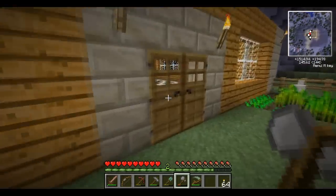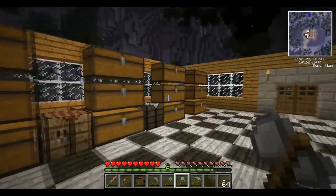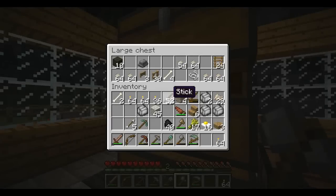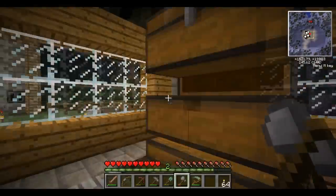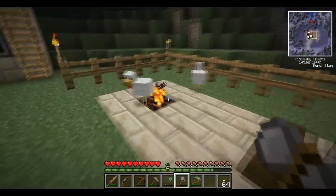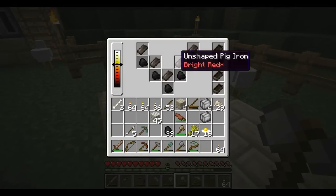I wish they didn't have lighting bugs with half slabs and stairs. Because if they didn't, it'd be awesome. This is all my random wood crap. So we have five. A bunch of ladders left over. A bunch of fences left over. Can't even use those as fuel for a furnace anymore.